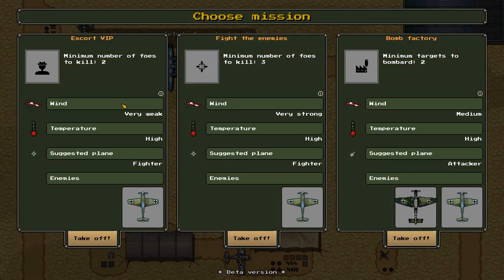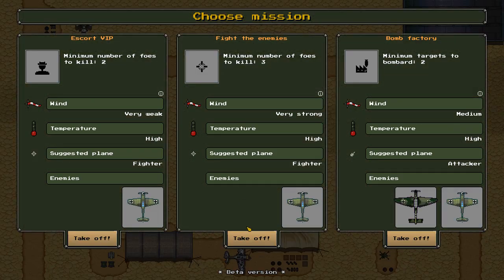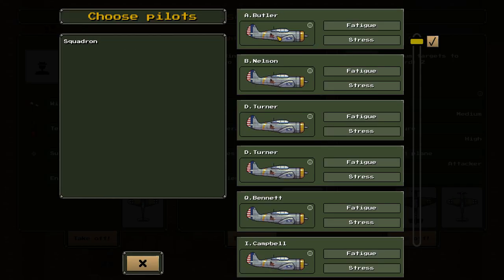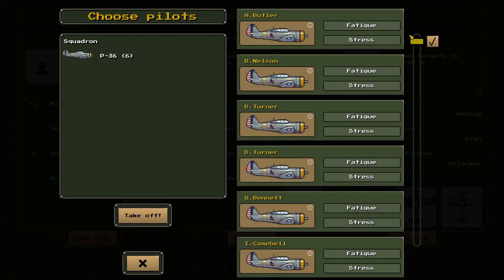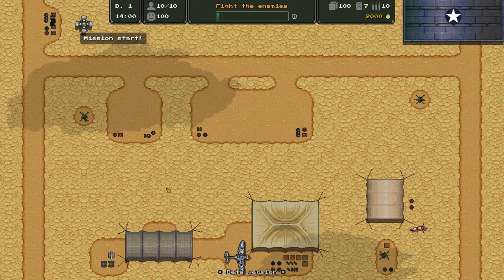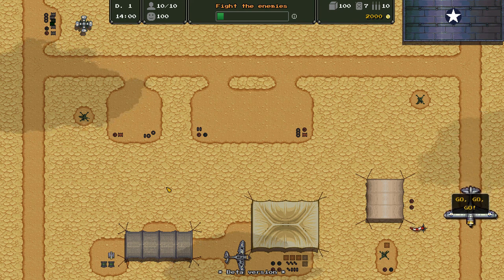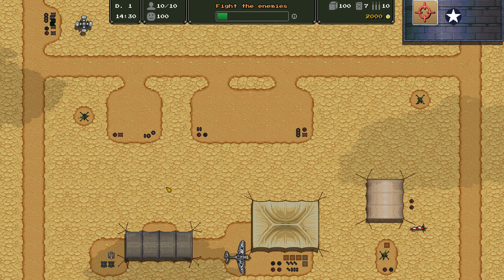We're absolutely going to have to send an attack run over there to take them out. We've got a new mission. We can either escort a VIP, fight the enemies, or do a bomb factory run. I really want to try that bomb factory, but we go for fight the enemies. Eventually we can try to actually bombard the target, but I really want to try and take a few down. You get a different number of pilots, which is just so cool. We're going to go ahead and take the entire squadron here. Let's send them out, head to the skies, and take out some enemies.